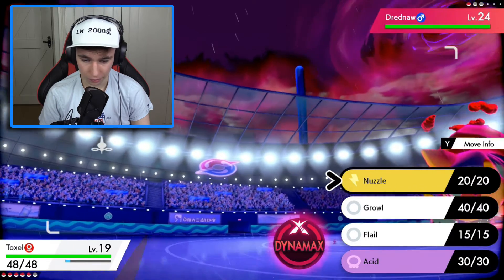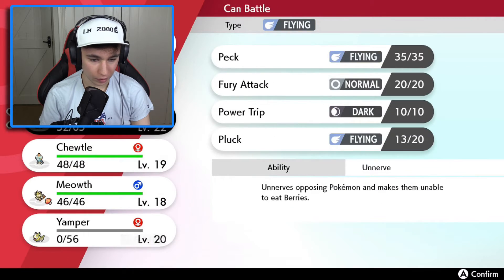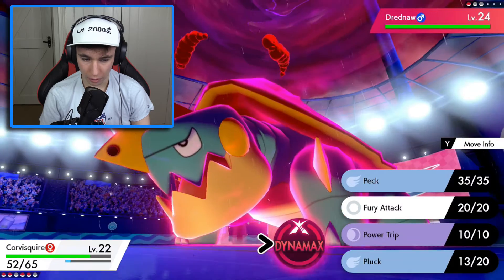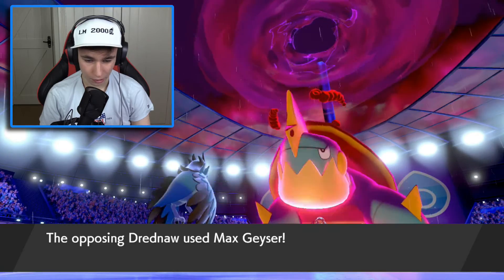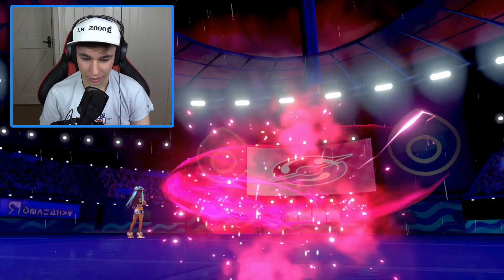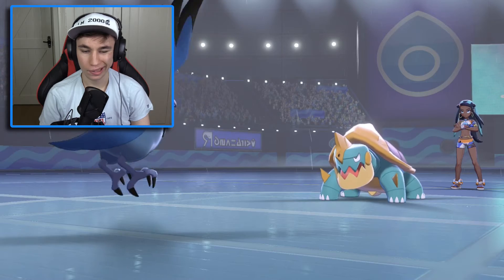We're gonna try and paralyze and then we'll change to Corvisquire and Dynamax with Corvisquire. We're in a pretty good position at the minute, so let's use Corvisquire. I'm thinking maybe we should use the Max Revive. Yeah, let's give it a shot. Now we'll use the Max Revive. Yes, we're in a good position now, guys. Max Revive on Yamper. Then we'll use Yamper to take him down.